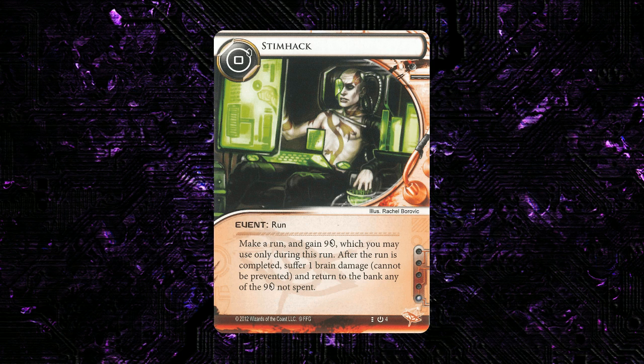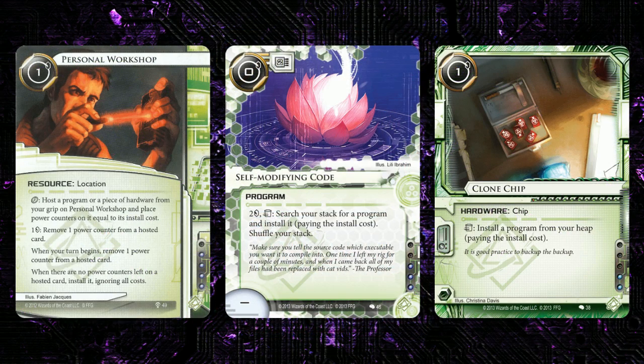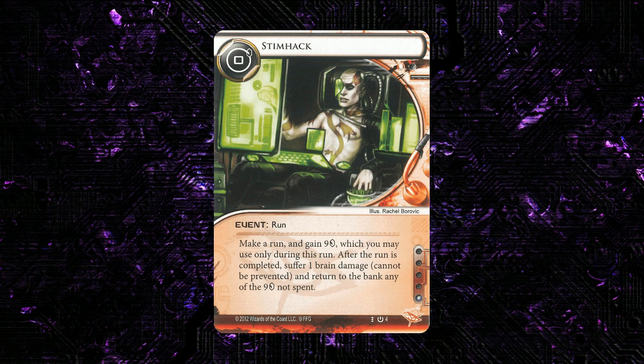Next up is everybody's favorite way to crush a remote server — Stimhack. It seems kind of strange looking back at this card. This is one of the major sleepers of the core set — it didn't really see a lot of play in early Netrunner, and now it sees pretty extensive play in a large variety of decks. Some of that had to do with cards printed that synergize well with it, like Personal Workshop, SMC, and Clone Chip — cards that let you spend credits mid-run made this card a lot stronger. One of the big things to talk about is how weak the early ice was for the corporation.